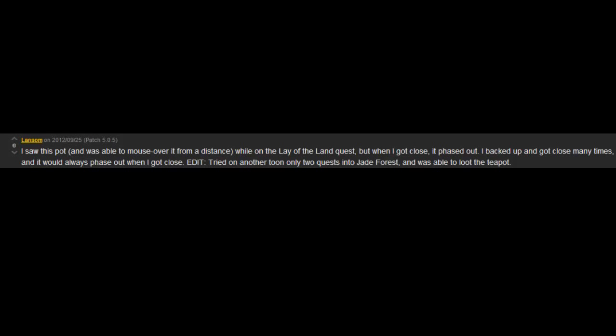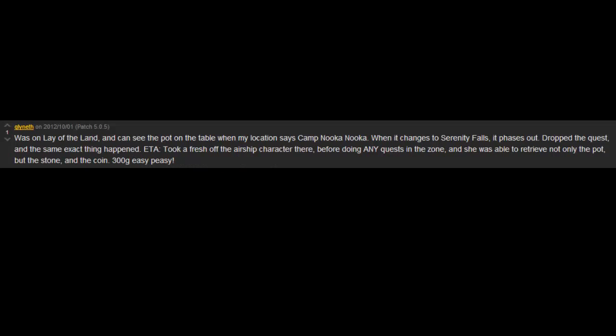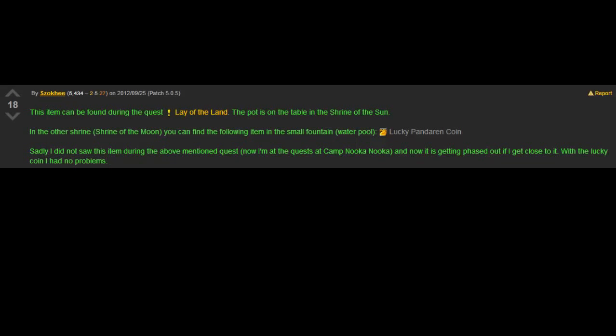There are a few glitches with these treasures. People are saying there are phasing glitches, which means when you're far away from it you can see it all shiny like you can loot it, but when you get closer it disappears. There's a rumor this depends on how far you are into the quest line, and another rumor that it's partially fixed for Horde characters — I couldn't test it, but people are saying it's fixed for Horde. Also, if you close your loot window before looting them, you will lose them, so be careful when you're looting these.